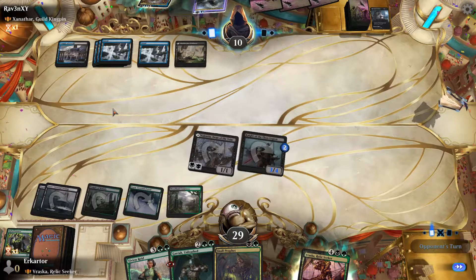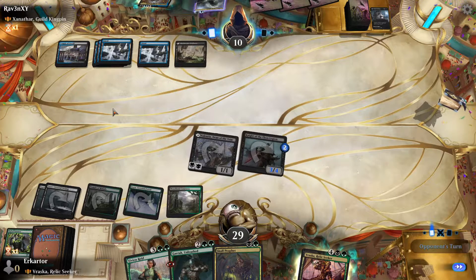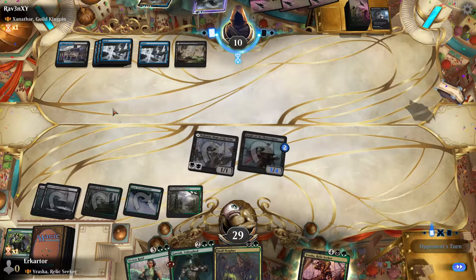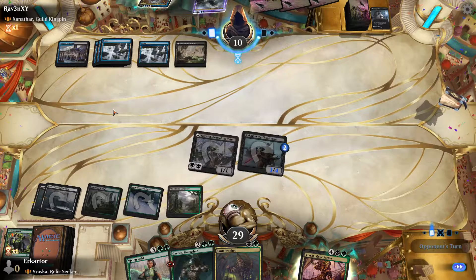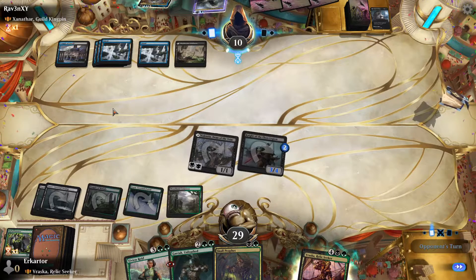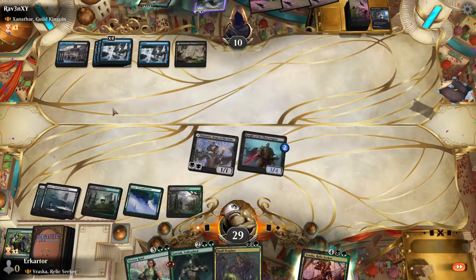We have a lot of annoying small critters that are hard to get rid of — Shambling Ghast, Llanowar Elves, and Swarm Shambler. Shambling Ghast is the hottest one-drop out of AFR, the last set that came out. Llanowar Elves — if you play green, you have to play Llanowar Elves, that's like the rule. Swarm Shambler is a one-mana 1/1 that can grow if you invest mana into it, and if they try to get rid of it, you get at least another 1/1. So it's a blocker, which is helpful.